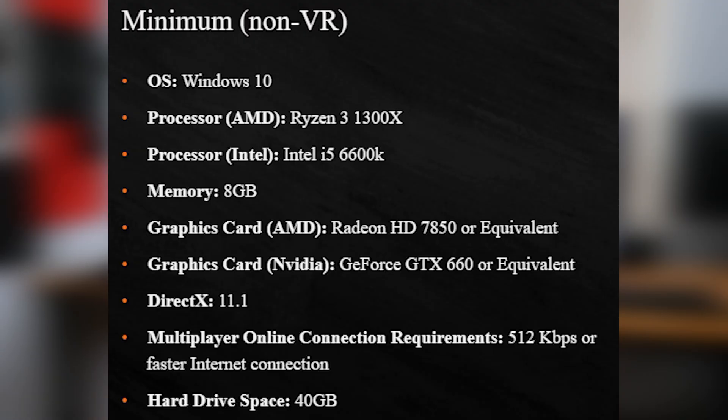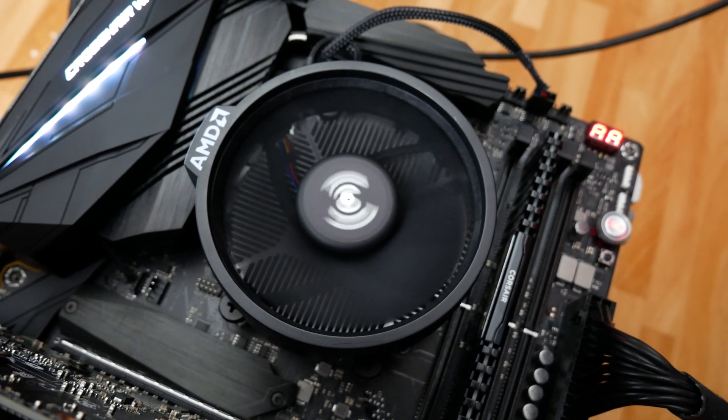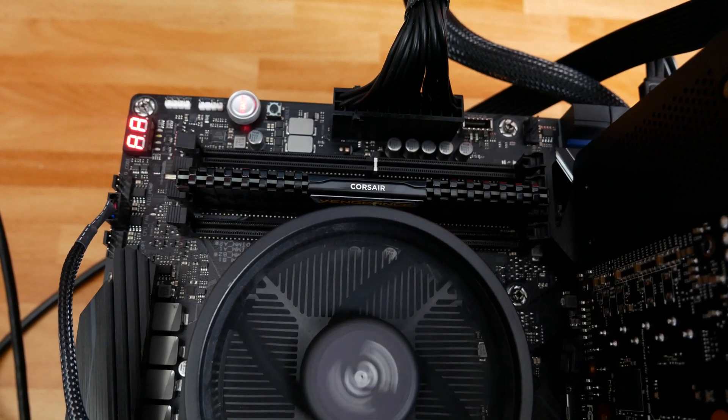The Ryzen 1300X is four cores and four threads on the original Zen architecture. I'm substituting it with a Ryzen 2200G, which is based on the same original Zen architecture with four cores and four threads, clocked to the 1300X's boost of 3.7GHz, so results should be nearly identical. For RAM, EA recommends 8GB, and I'm running one stick of 8GB at 2400MHz — one of the worst memory configurations you can put in a Ryzen system.